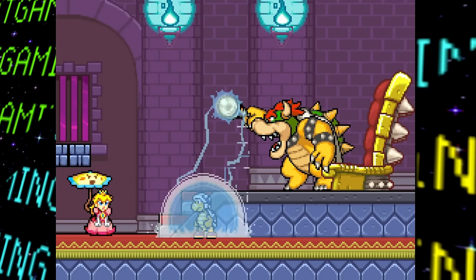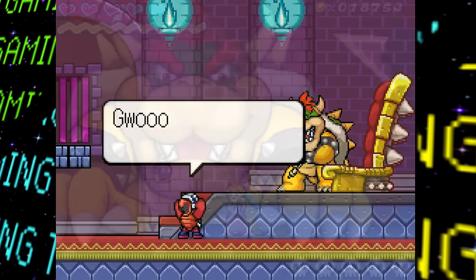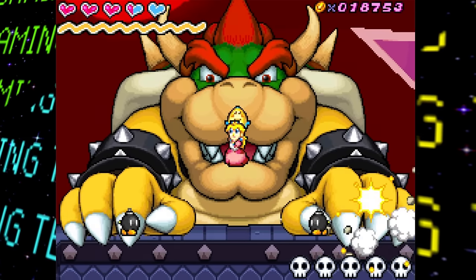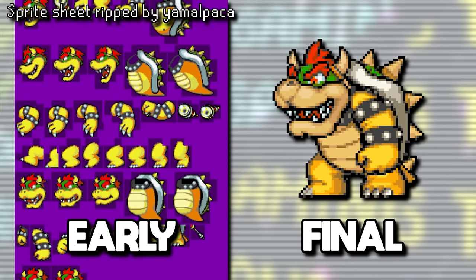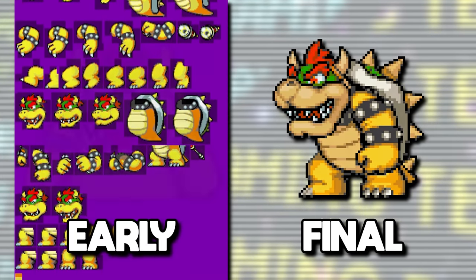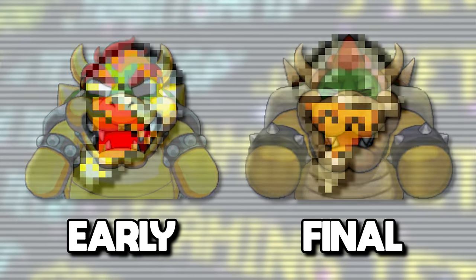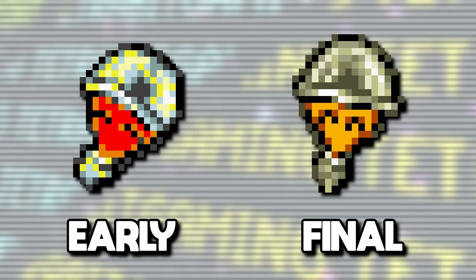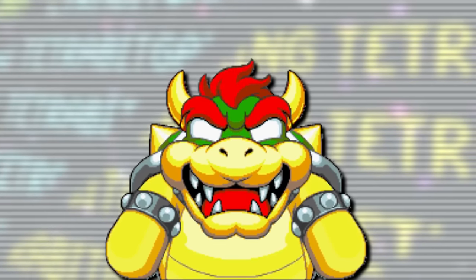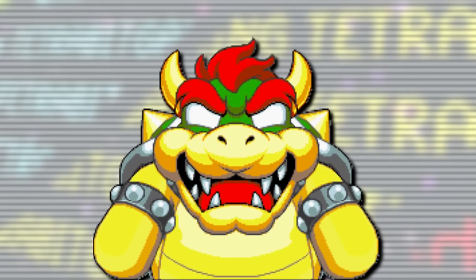One more character with early graphics left over is Bowser, with early sprites of both his regular in-stage appearance and his final phase where he grows and appears in the background. Across the board these appear less detailed compared to the final sprites, lacking finer shading, with brighter colors, and the scepter looks a bit different too. The bigger sprites of Bowser especially look a lot more similar to the old simpler-looking Peach design seen in the early screenshots.